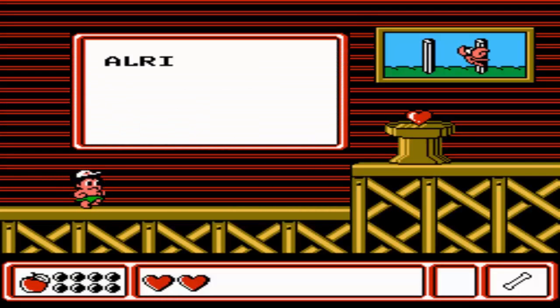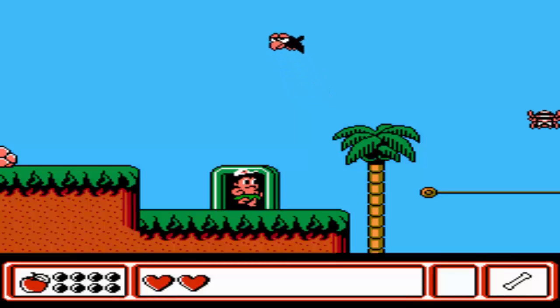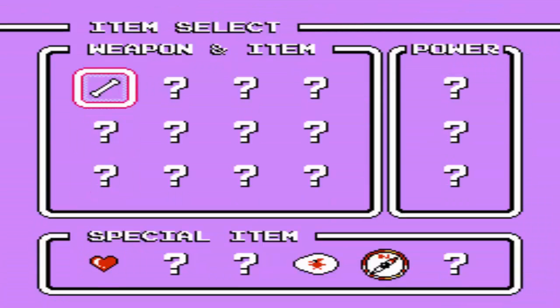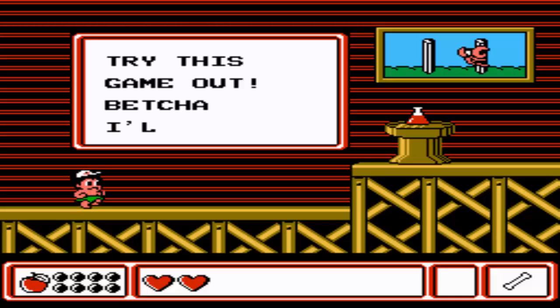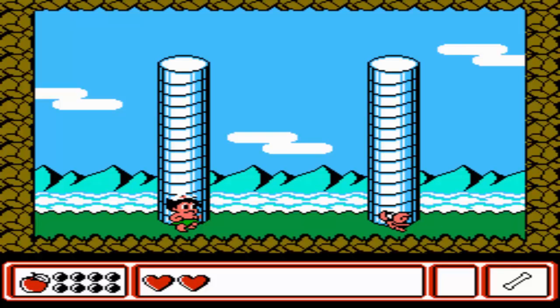Now we can get a heart, which you can use to refill a heart when you need to, which I guess is good. It's very touchy controlling the vine, but I definitely got the hang of it now.